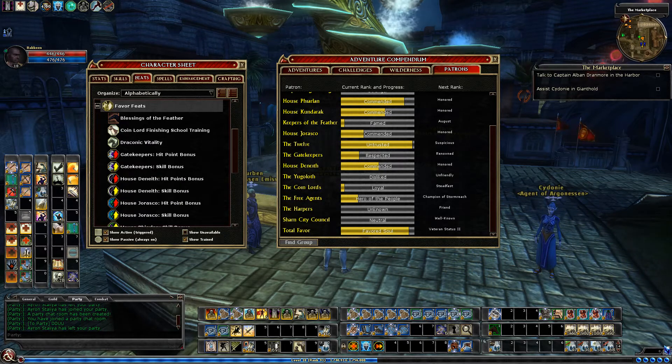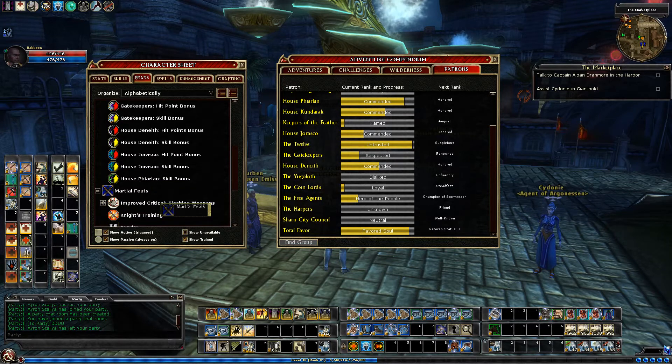Plus 5 hit points from House Denith, and then plus 2 Intimidate and Search from House Denith. 5 hit points from House Jurasco, and then plus 2 to Heal and Diplomacy from House Jurasco. And then finally plus 2 to Hide and Perform from House Fjarlan.